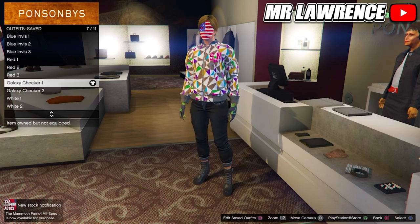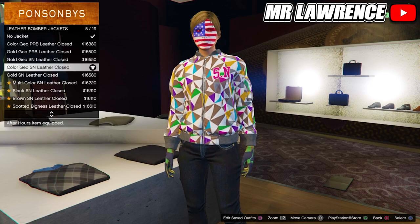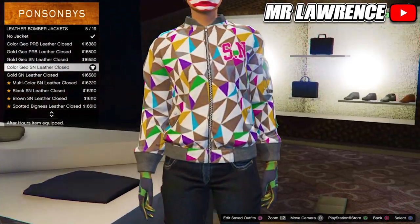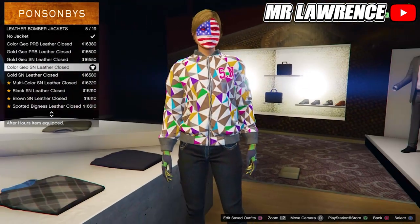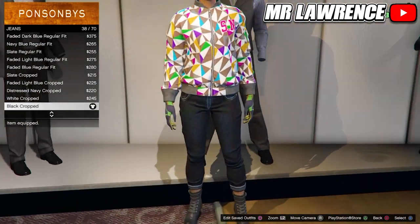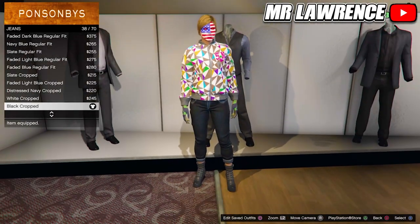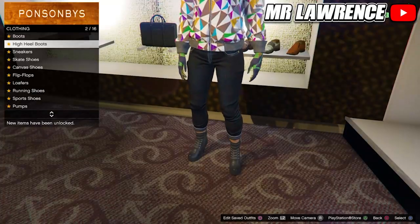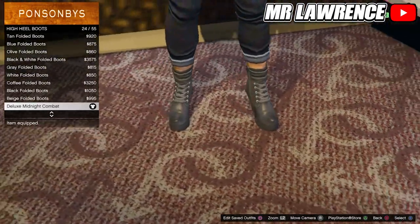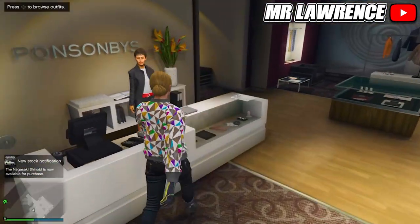For the next galaxy checkerboard outfit, come over to the tops. Scroll down to leather bomber jackets and purchase number 5. If this jacket is open, close it through your interaction menu. Now go to the pants, jeans and purchase the black cropped, number 38. Then go to the shoes again, high heel boots and equip the deluxe midnight combat boots. Equip these gloves if you haven't already and save this outfit in slot number 8.